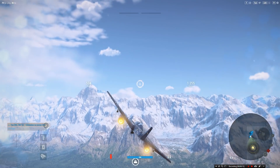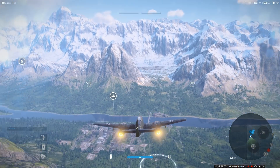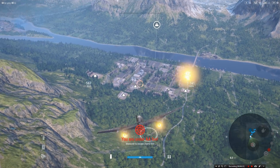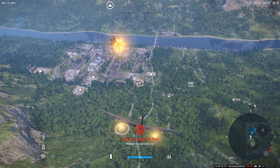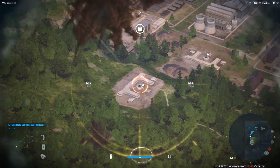Bit of a ground attack situation - let's go in and do some damage then boost out. First thing, let's take out... we've got one bomb, couple of rockets. Let's take the anti-air out first.